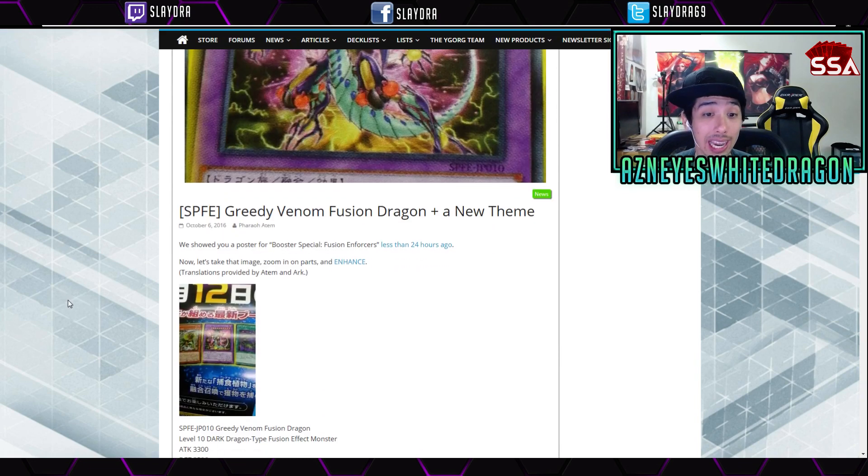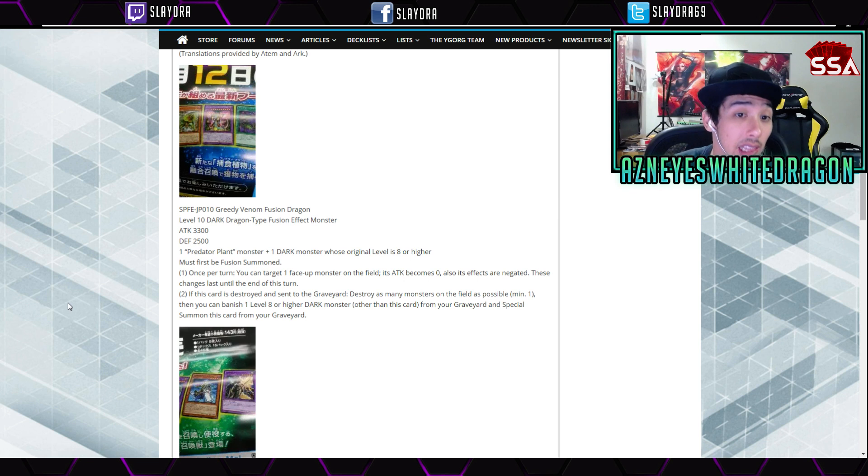Next up we have Greedy Venom Fusion Dragon — a new theme. It's a level 10 Dark Dragon Fusion Monster with 3300 attack. It requires one Predator Plant monster and one Dark monster whose original level is 8 or higher, which is really easy to do in the deck. First must be Fusion Summoned. Once per turn, you can target one face-up monster on the field — its attack becomes zero and its effects are negated until end of turn. If this card is destroyed and sent to the graveyard, destroy as many monsters on the field as possible (minimum one), then you can banish one level 8 or higher Dark monster from your graveyard and Special Summon this card from your graveyard. You can blow up everything and resummon the card — pretty decent.